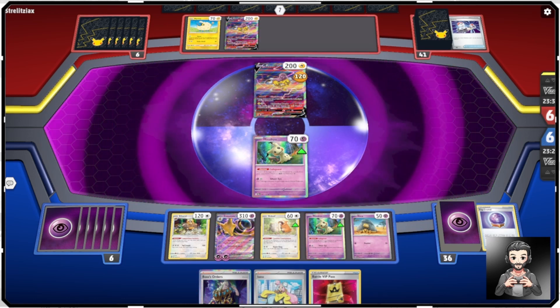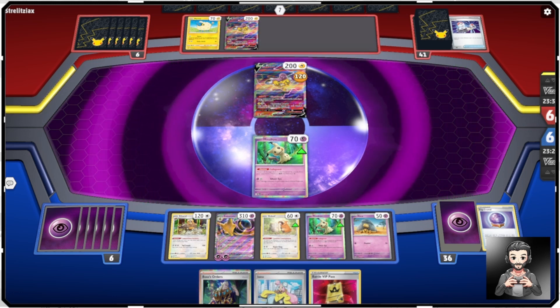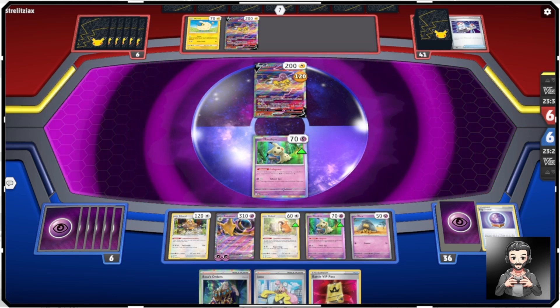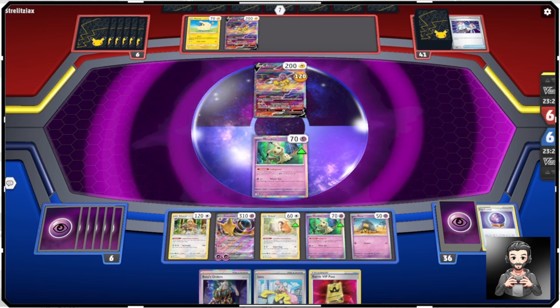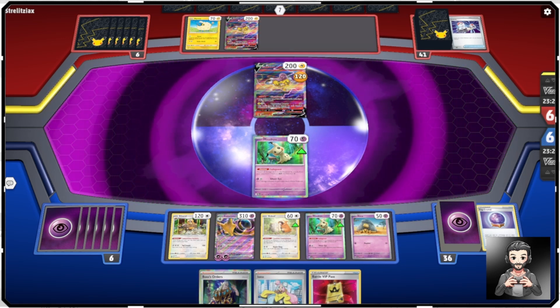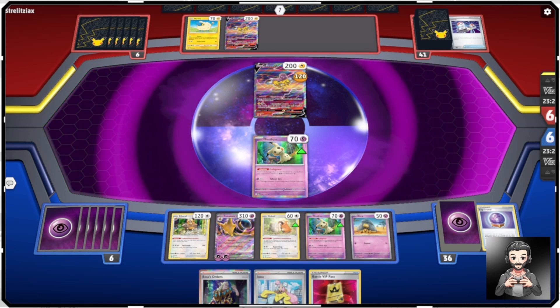By the way, if I pronounce any Pokemon names wrong, I apologize — it's how I've always said them growing up and I know there are some I completely mispronounce. We got kind of lucky — our opponent didn't have a way to boost energy onto their Raikou to take out the Abra, which would have hurt us quite a bit. We have Bibarel now to help draw into our other pieces. I think Alakazam will hopefully take out this Raikou next turn.